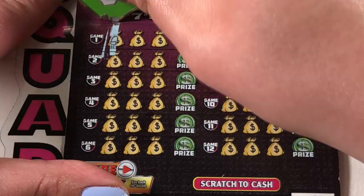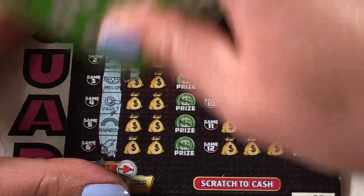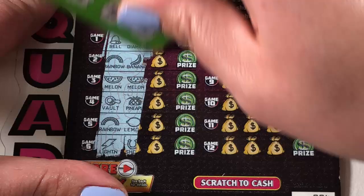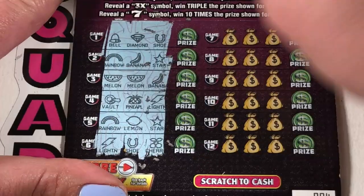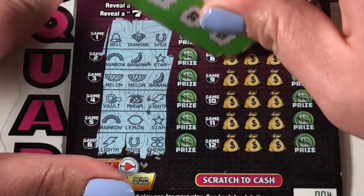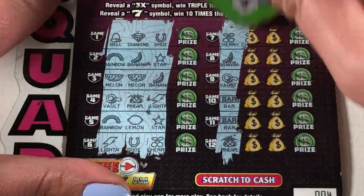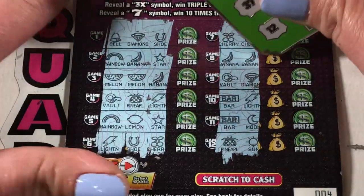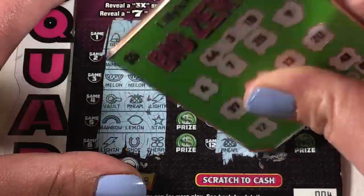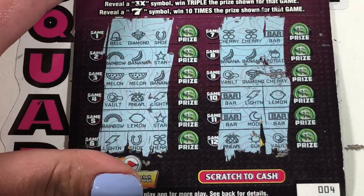Number four. We have a melon — got double melons. Oh, it's a banana. Any multipliers? Nope. Right-hand side, let's see what we got going on. We got two cherries, two bananas. No multipliers down there, no wins up there. Oh my goodness.